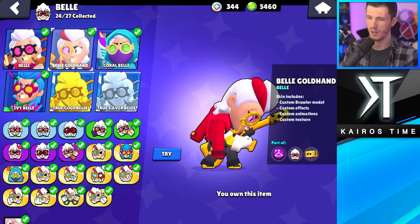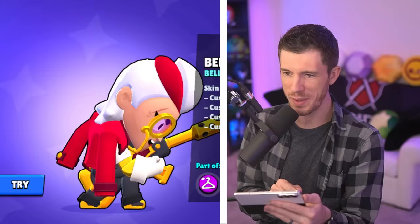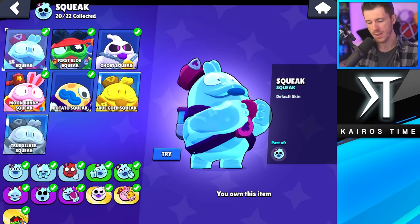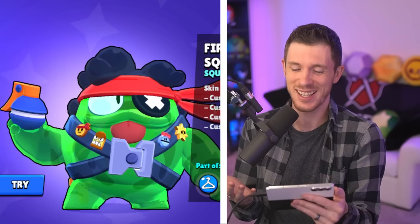Belle's got some good skins too. I'm going to go with Ivy Belle as my least favorite, but I do like it. I'm going to go with Belle Goldhand as my favorite Belle skin — I didn't expect that. Least favorite Squeak skin is Potato Squeak. I know that some people love it, but it's just too weird for me. My favorite is First Blob Squeak — I don't know what it is about the skin. The colors, I like this green. It's just sweet.